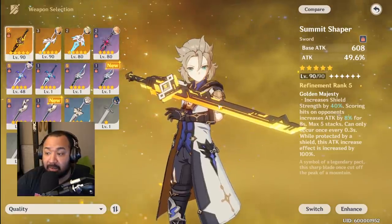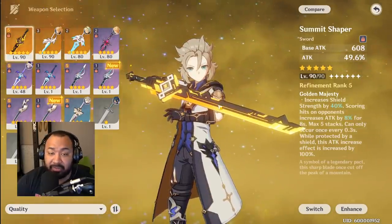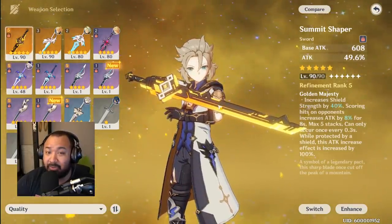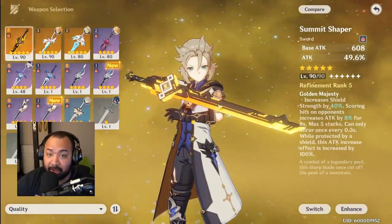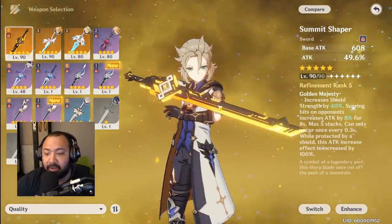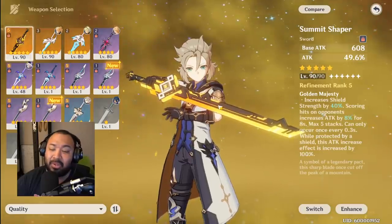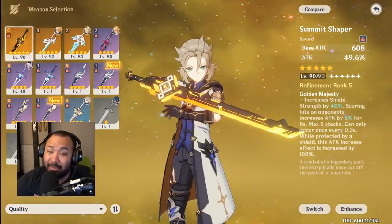Summit Shaper just wins on raw damage output. If you can get equivalent crit — 75% crit rate same as running Harbinger of Dawn — the damage output with Summit Shaper and all key things in place wins in terms of raw DPS. The challenge though is it costs maybe $2,000 to get this to R5. On top of that, after paying you still need the gear rolls. Without the gear rolls or R5, you'll run into a situation where it's clearly not the output you need. Due to the sheer difficulty of getting this weapon where it needs to be, it takes a backseat to Harbinger of Dawn.